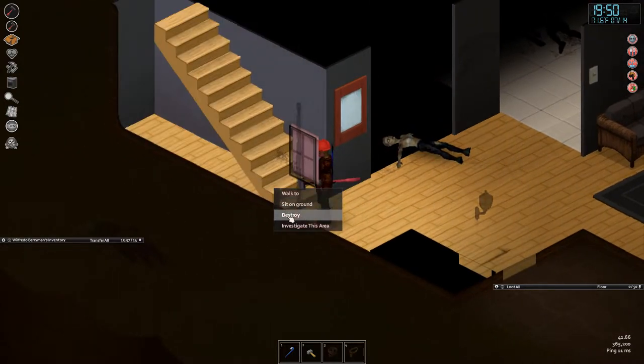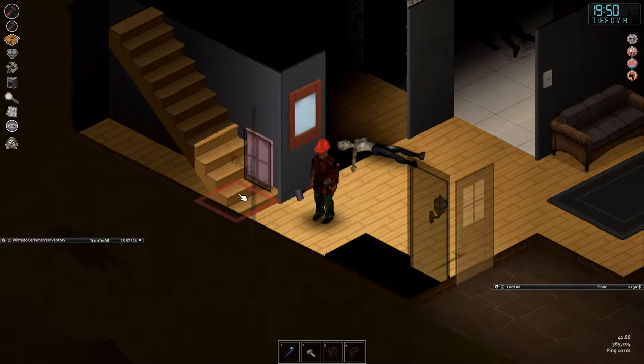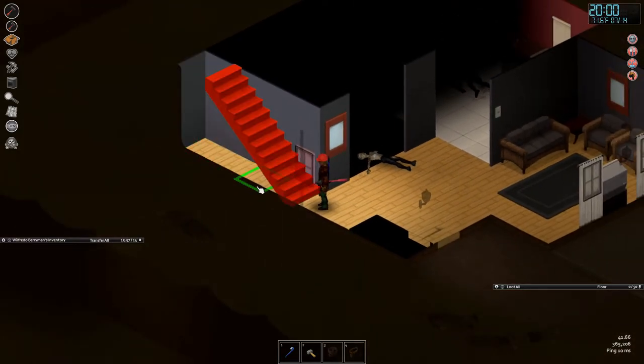Once you're exhausted, you can't do anything — your attack speed is low, you can't run away. You're basically screwed. So here's what we actually use sledgehammers for: right-click, press Destroy, and find something you want to smash. If it's red, you're going to wreck it.